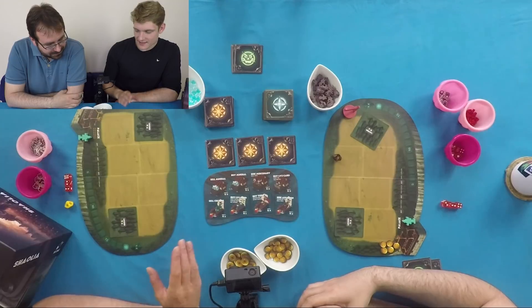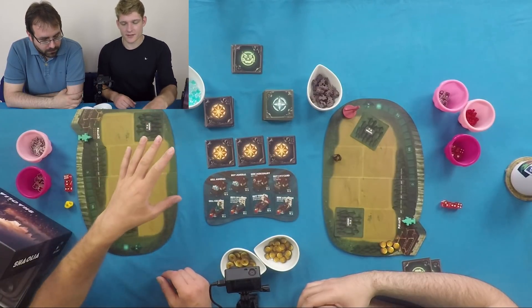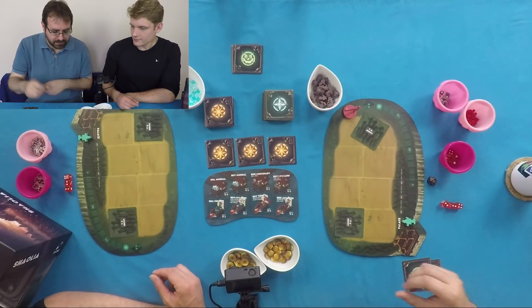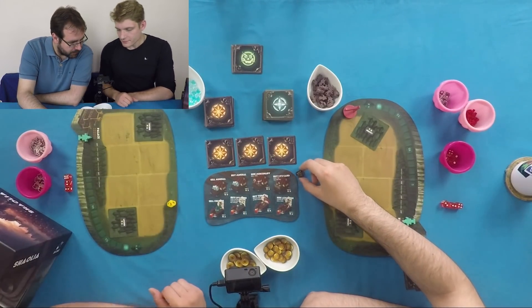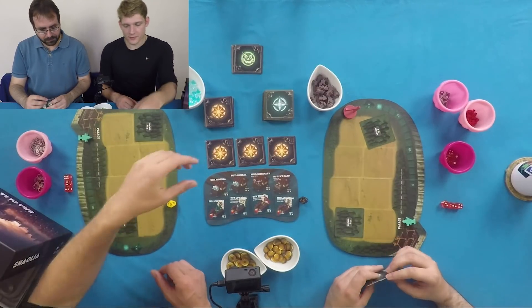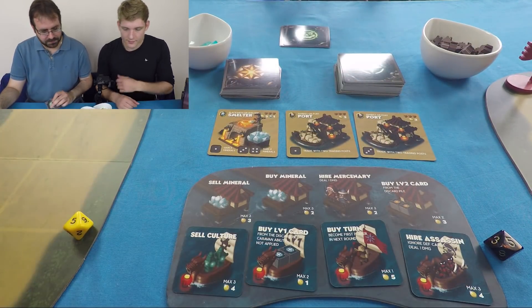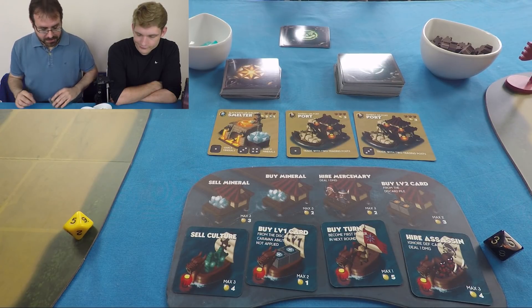We start with five gold each. Because you're spending very small amounts potentially one at a time, we're tracking gold with dice rather than tokens going in and out of bowls. Both of us have five gold as indicated on our dice. First things first — we flip up the level-two cards: we've got a smelter and two ports in the level-two marketplace. In round one we can't afford them, so not happening.